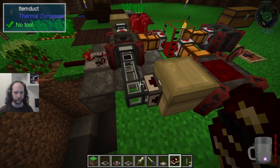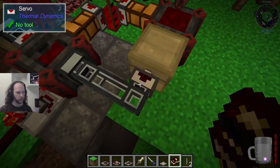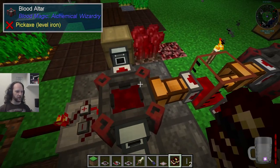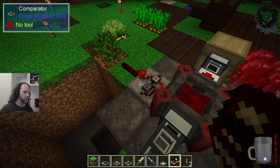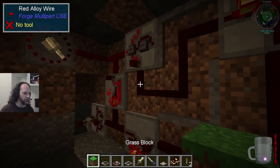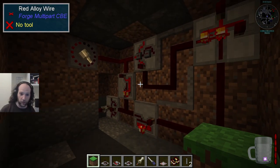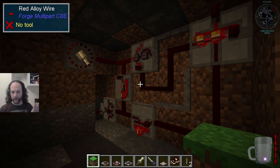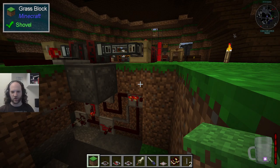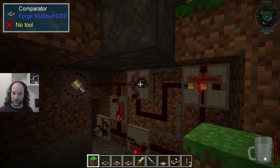Every so often this would be outputting a thing if there was enough in there. But the thing is it needed to only happen once — so you needed a timer system. Red Power, which is now called Project Red, allows for that — it has a timer. So I created a timer on the server and put it down. Then between streams I went into creative mode and had a go at doing it entirely with Project Red wiring, which is great because you can stick it on walls and ceilings. This is a creative mode copy of the server.